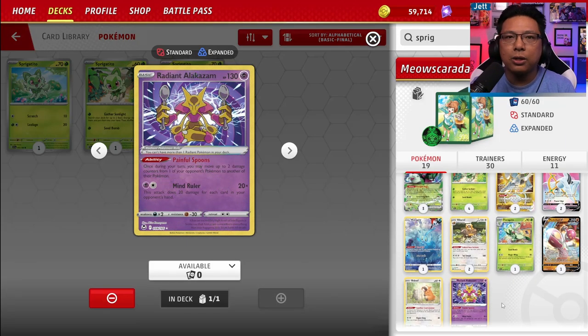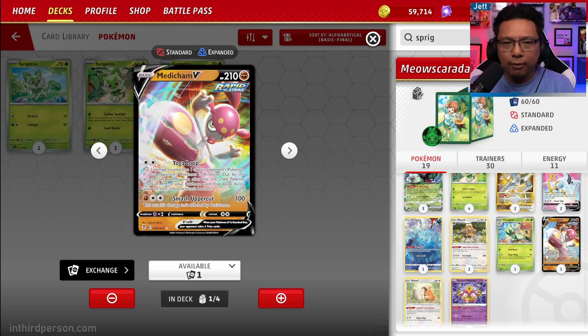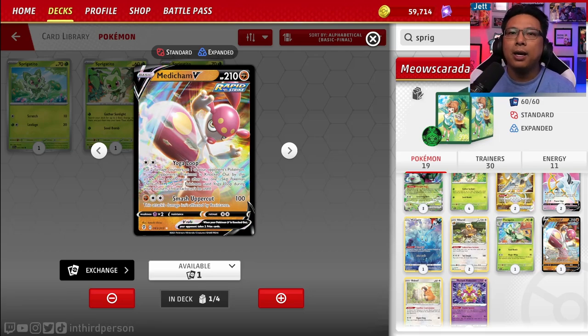Radiant Alakazam comes with the deck and is an incredible card. Its Painful Spoons ability lets you, once during your turn, move up to two damage counters from one of your opponent's Pokemon to another. This sets up damage on the active so Meowskarata hits harder, and also enables Medicham V plays — Medicham's Yoga Loop attack costs two colorless, puts two damage counters on an opposing Pokemon, and if that knocks one out, you take another turn. It's a little mathy but if you can pull off the Medicham play, steal an extra KO, and then attack again, it's absolutely awesome.